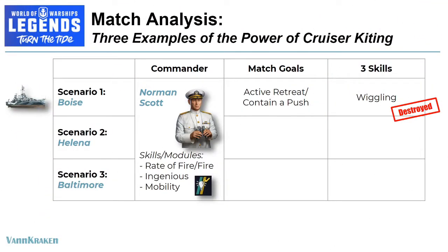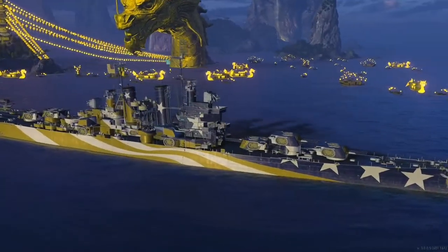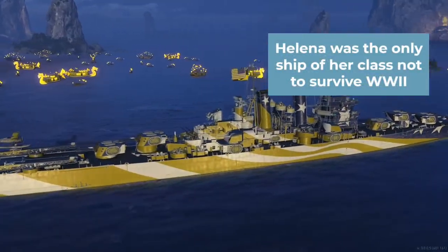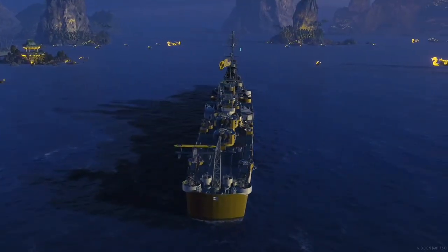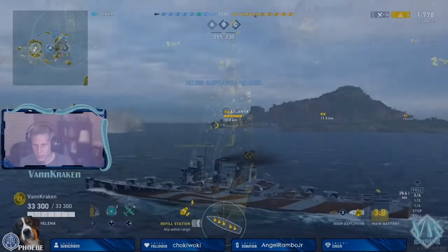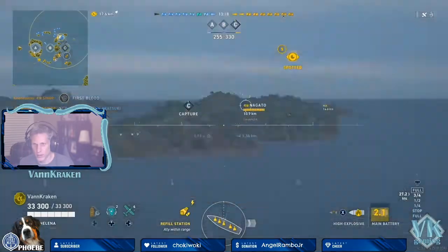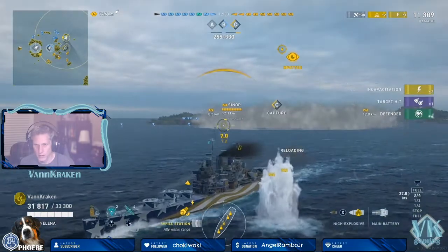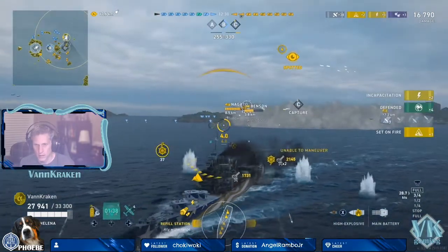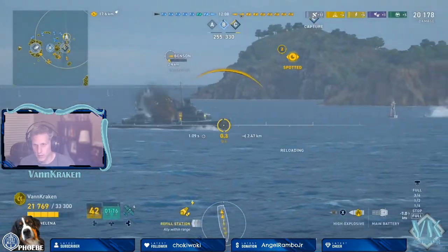Onward to our second scenario, which is drawn from a match in the Helena. Helena is one of my favorite ships in World of Warships — she is a sister ship of the Boise and also a Brooklyn class light cruiser. Norman Scott is back at the helm. As we load in on Sleeping Giant, we take up one of our favorite support positions at the island behind the sea cap. After harassing a few ships back into cover from range with HE rounds, we have a chance to move in and take out an enemy Benson that decides to try to steal that cap. We are able to push in under the cover of some important leftover smoke and finish off the enemy Benson.